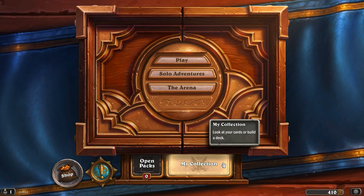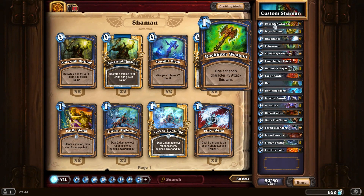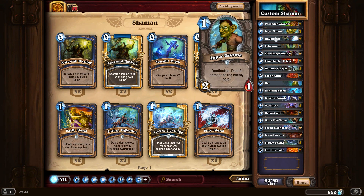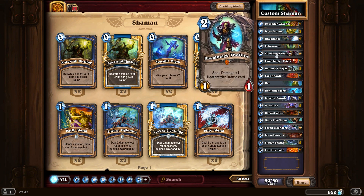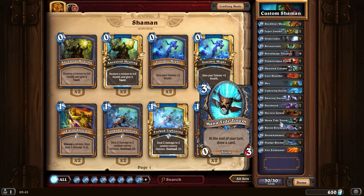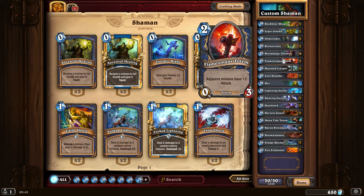That was pretty much the way I want the deck to work, but it needs some refining. Let me quickly show you the deck: Rockbiter Weapon for control, Leper Gnome, and the two Undertakers. I took two Reincarnates - in the right combination with Baron Rivendare this can be very strong, for instance using it on Sludge Belchers. Next up we've got Bloodmage Thalnos - it can be good but I may need more spells. Flametongue Totems can really boost your minions early on to maintain board control - a very important and awesome card.